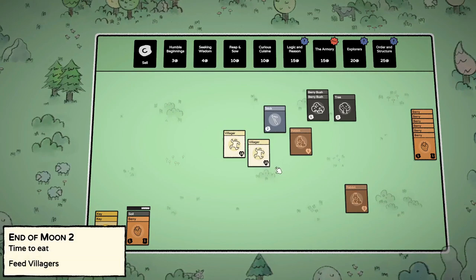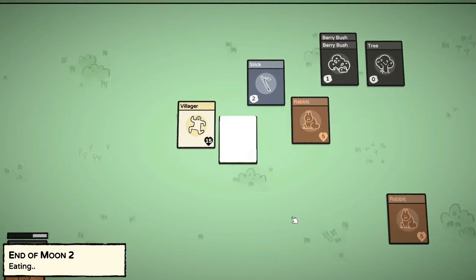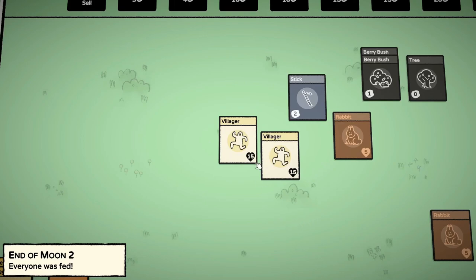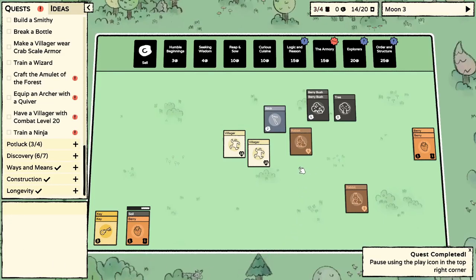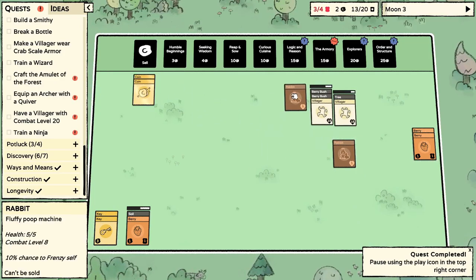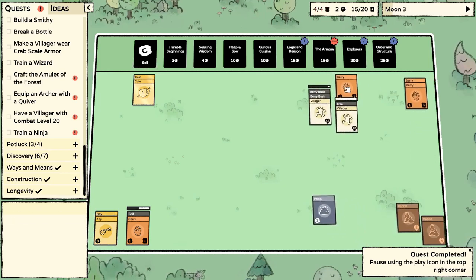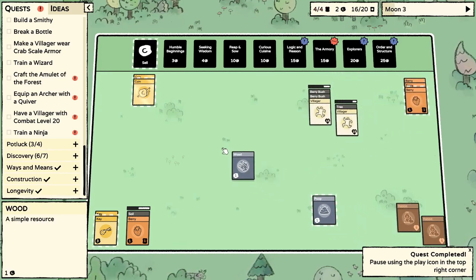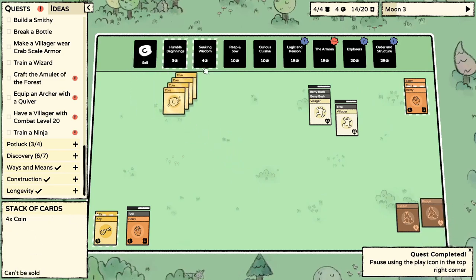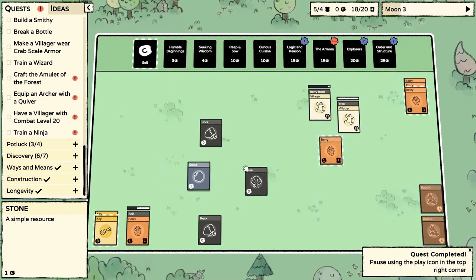Our one injured guy is refilled — I'm assuming that probably refills when you eat. This new guy shows up, does no work, and instantly wants to be fed. You better jump on those bushes now. Now that we have two people they really do start to eat like crazy. Let's seek a little wisdom — not much wisdom in that.